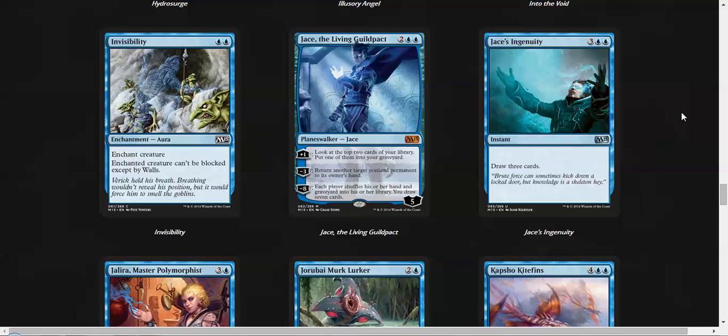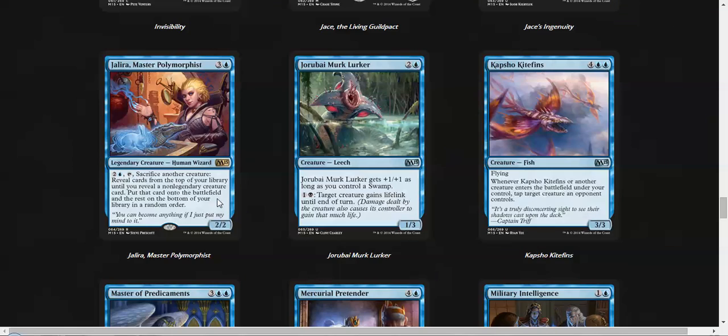Jace's Ingenuity is our card draw — drawing three cards for five mana at instant speed is fine, it's a fair card. Jalera, Master of Polymorphous — I'm not sure how it will behave in limited, but it can be fun at least.